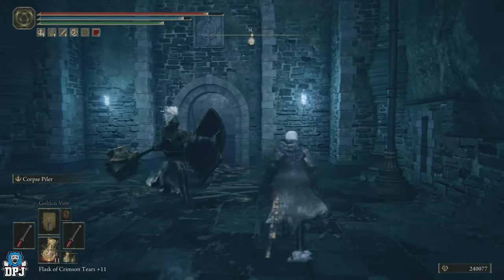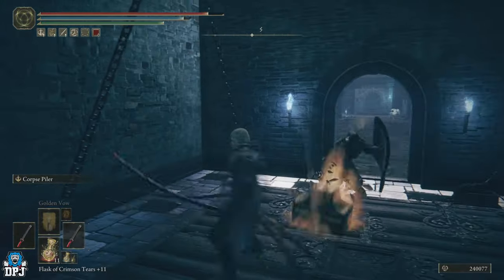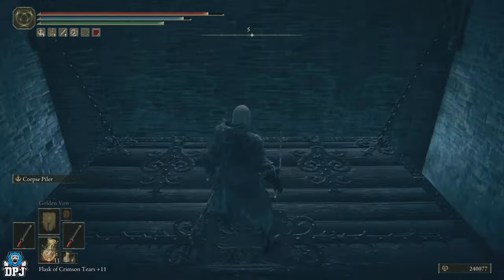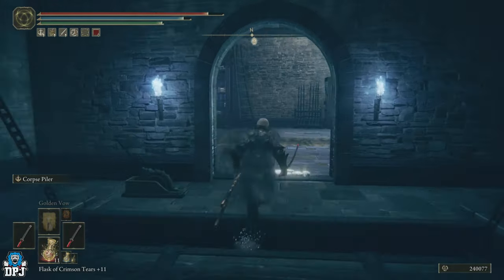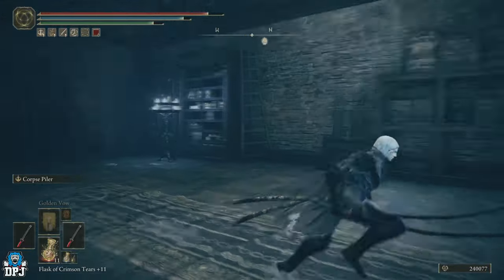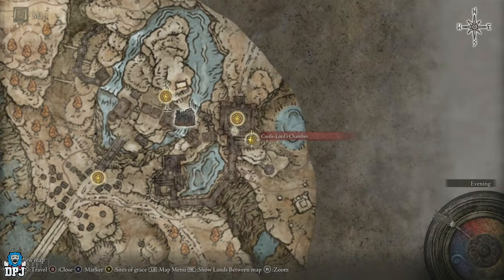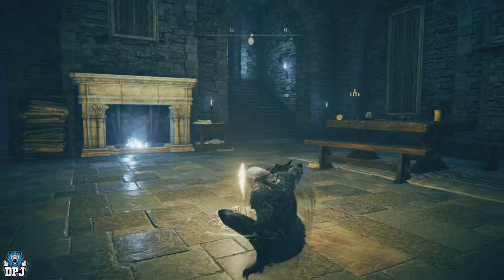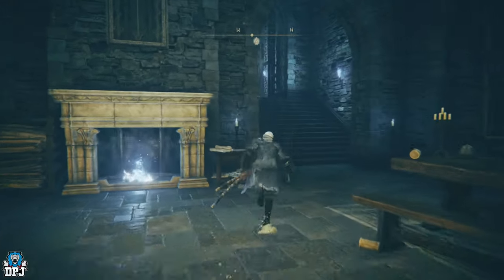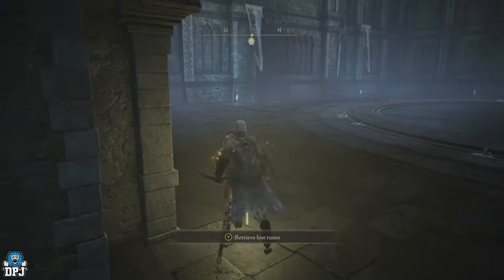The first time you come in here the lift will already be down so you don't need to worry about that. Wait for the lift, take it up, then take a right up these steps and there we have a grace point — the Castle Lord's Chamber. Activate this, get all your flasks and everything, and the boss fight is literally right up these steps on your right.